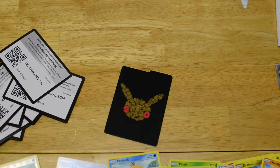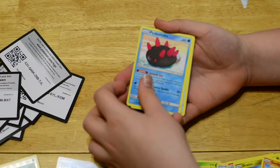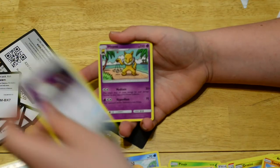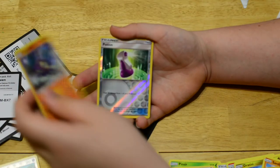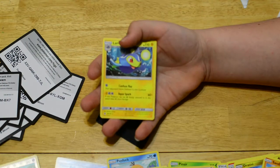Let's get into the third to last pack. I should pull one more Holo or better. Here is the code card. We have a Palossand, Switch, Hypno, Water Energy, Morelull, Fomantis, Sirknight, Growlithe, Crabrawler, Reverse Holo Potion, and a Lanturn Rare Non-Holo.